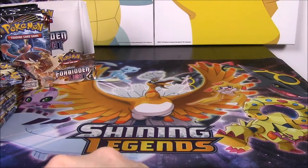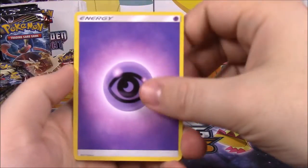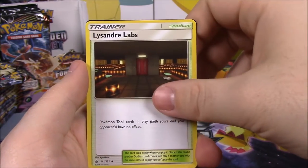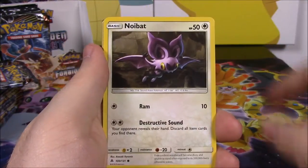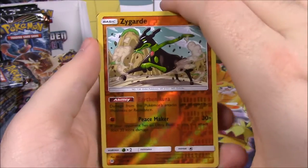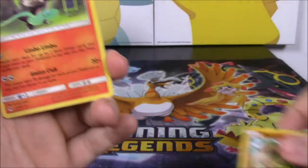I'm trying to get piles going here — rares, Reverse Holos, and then basic cards over there. Then we got a Psychic Energy, Magneton, Hoopa, Lysander's Lab — oh, Lysander's kind of old, I didn't know that'd be in there — and then the code. And we have a Pancham, Skidoo, Noibat, Inkay, Finneon, a Reverse Holo Zygarde in dog form. I don't know what the different forms are called but I've seen this card before. And then an Alolan Marowak as a rare.